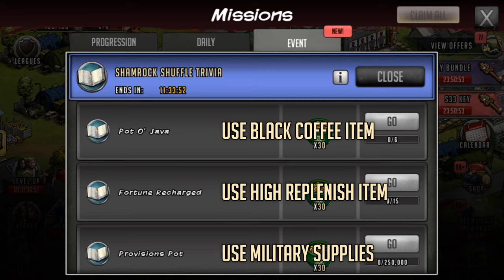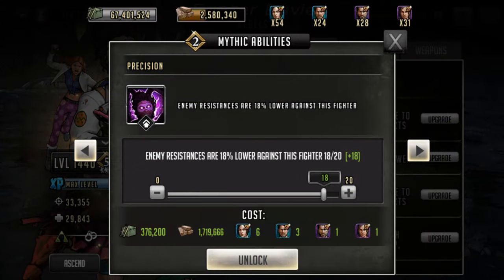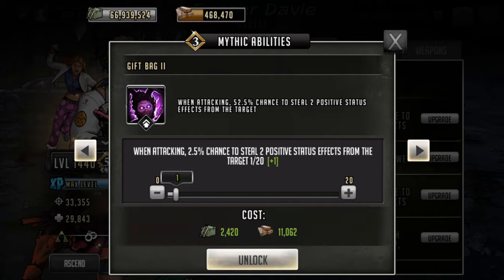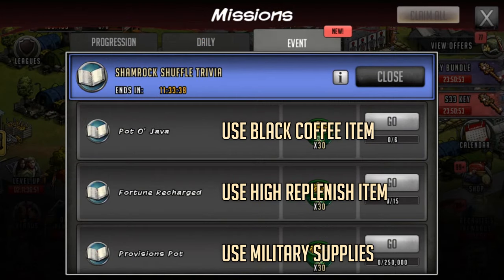The next one is called Provisions Pot and it is using military supplies. You can do this in conjunction with Party Bouncers, getting those skill ups on your mythic characters, because obviously you're going to use military supplies in doing that as well. Once you've finished all of these submissions again you'll get the main reward.